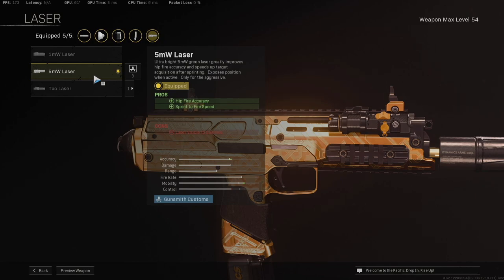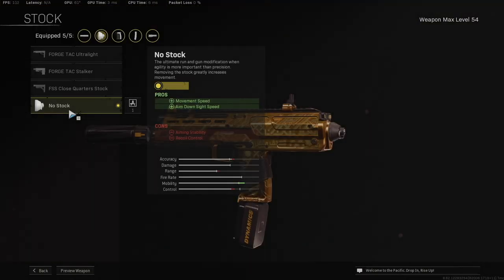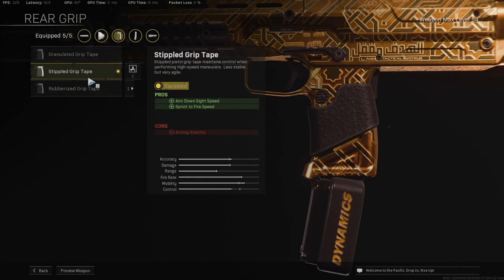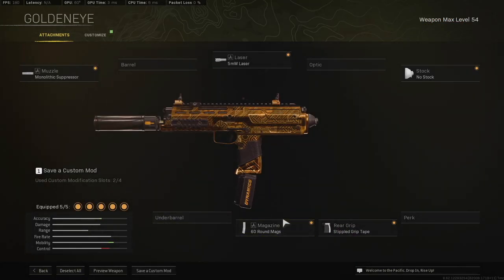The 5 Milliwatt Laser is a no-brainer — hip fire accuracy and sprint to fire speed, making this gun very quick and agile. No Stock gives more movement speed and more ADS speed. Aiming stability isn't a big deal since you're mostly hip firing anyway, and recoil control is not a significant loss considering this gun already has almost no recoil. 60-round mags cost you ADS speed and movement speed, but we've made up for that with the 5 Milliwatt Laser and the removed stock. Stippled Grip Tape adds more ADS and more sprint to fire speed, making up for the Monolithic Suppressor as well as the 60-round mags.